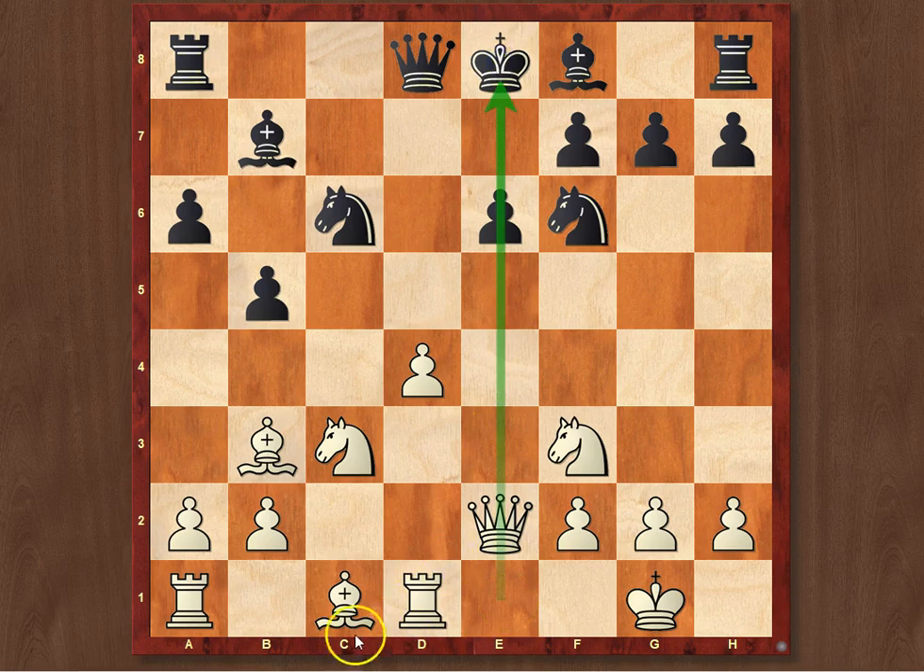Overall, White also has two open files for his pieces. The rook can operate on the e-file as well as on the c-file. The White knight can go to e5 on many occasions. And the pawn on d4 secures quite a significant space advantage for White, especially if the Black knight is on d7, since the White knight is able to come to e5.